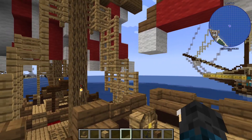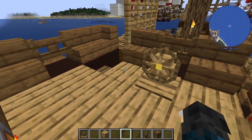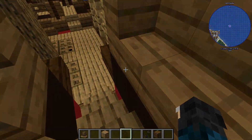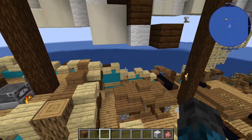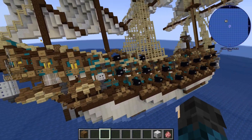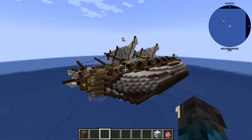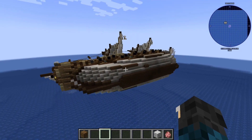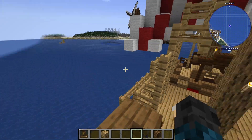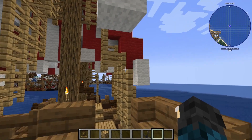Those are just some examples of how not to use floaters — it creates wacky things. Also, if I were to remove this, the ship would probably twist around. It's very cool, we can make some cool parkour with it. Those are just some examples on how not to put the floater — they create weird things, but they're good for parkour and stuff though.